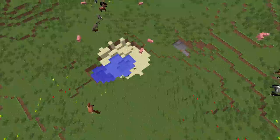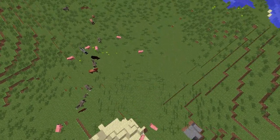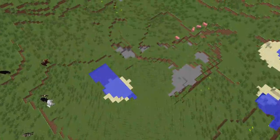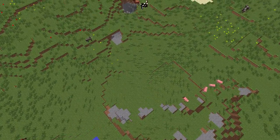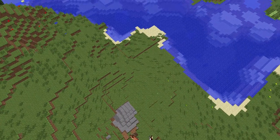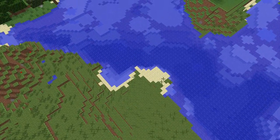Horses are found in biomes, which are places that you walk around and just have a great time building things. Horses now spawn randomly in generated worlds just like every other mob, and they also spawn in herds. Herds are categorized by colors and nature-related things.